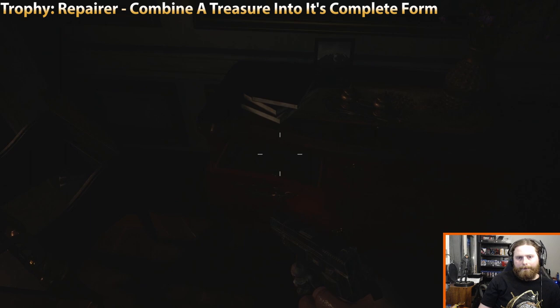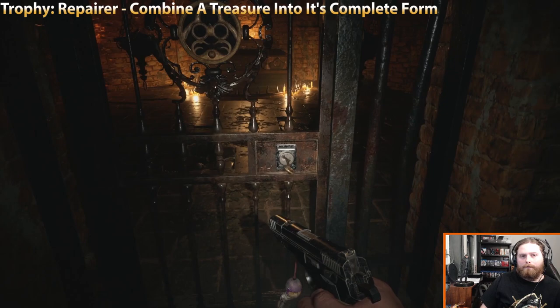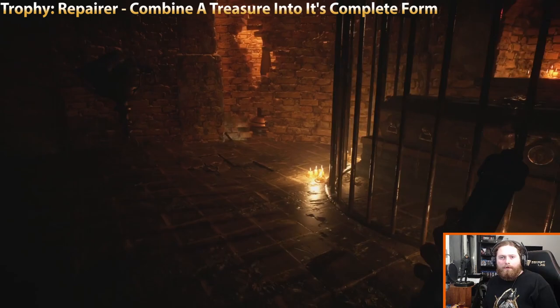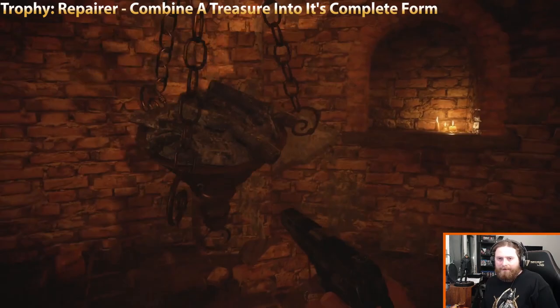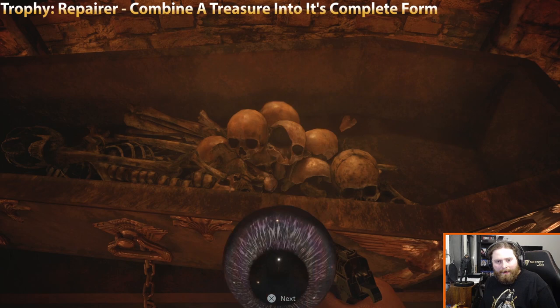Back in the cellar where you first fought the Moroaică — or whatever the enemy's called — we do this mini puzzle which requires you to blow up the wall. There is a pipe bomb in this room. Push the braziers into the fire — it's a lot easier if you shoot them rather than pushing manually, as it moves much quicker. Combine the ring with the eye and there you go — that's the first treasure you can combine. You'll get a trophy for that.